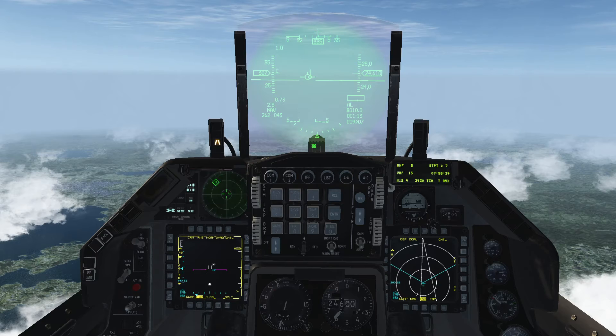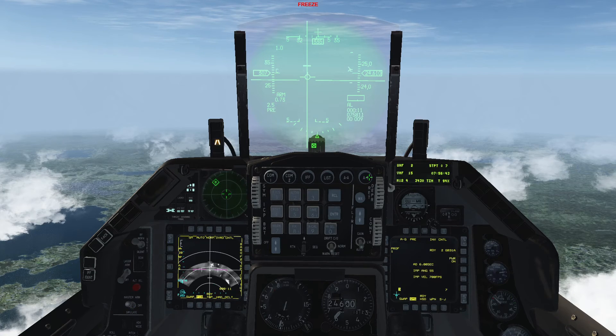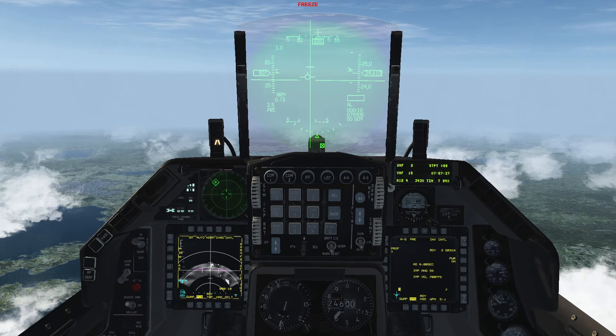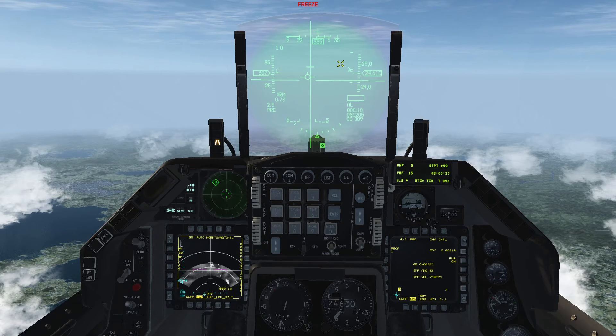Deploying the weapon. Once you are near your target area, set the master arm switch to arm if you haven't done so already. Go to air to ground mode and check your SMS page. If the letters DUI ready are displayed, it means the weapons are ready to be deployed. Select your target steer point on your DED — in this case, steer point 99. As you fly towards the target, try to keep the azimuth steering line lined up as much as you can with your flight path marker. If you look towards the right of the HUD, you will see a vertical bracket and a carrot. When the carrot is inside the bracket, it means you are in range to release the weapon. The size of the vertical bracket will depend on your speed, altitude, weight of the JDAM, as well as any gliding capabilities it may have, or if it has propulsion like the JASM.